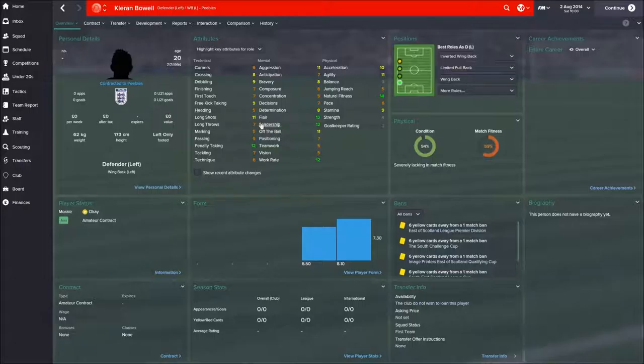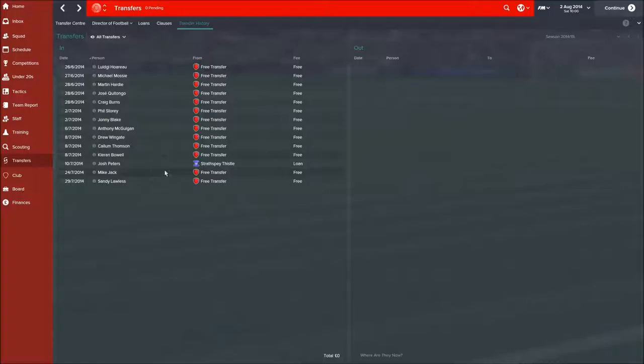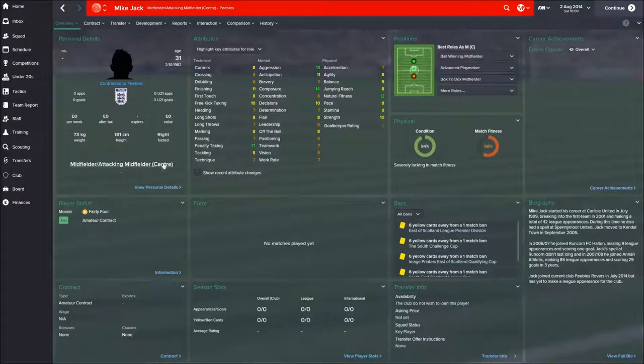We've also signed Kieran Bell as a left back — really like the look of this guy. The fact he's 20 is great. Natural fitness 14 — starting to notice a pattern. I think he'll be running up and down the wing no problem. I can't remember where he was from. Josh Peters has been signed on loan just as backup to Story, but I think he's actually good enough to challenge that position. Certainly Story has been the one in the friendlies doing the damage up front.